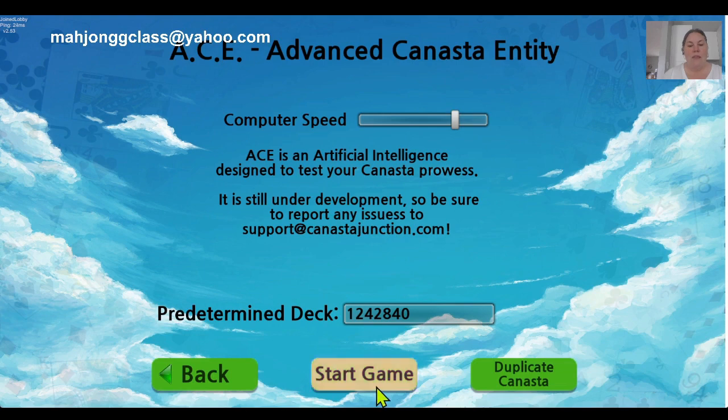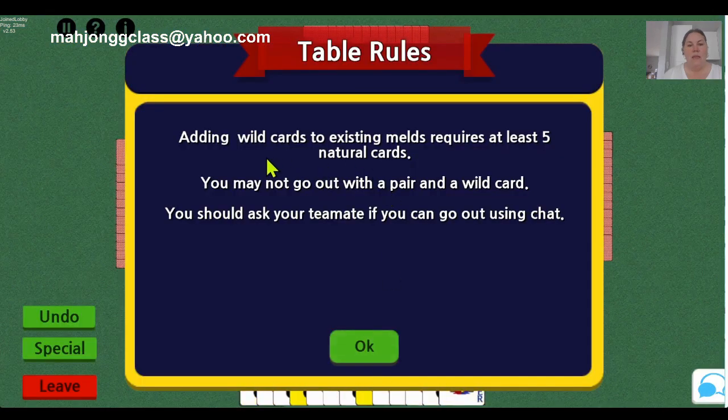And then you're just going to start the game. It tells you: adding wild cards to existing melds requires you at least 5 natural cards before you can add a wild card. You may not go out with a pair and wild card. This is the best way to play so that you strategically place your wild cards in the best spots.